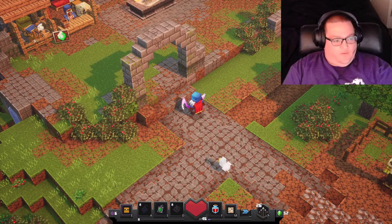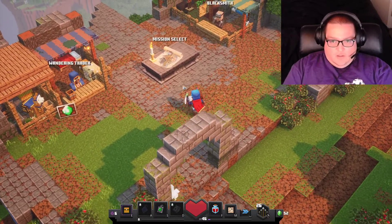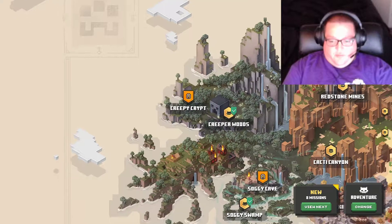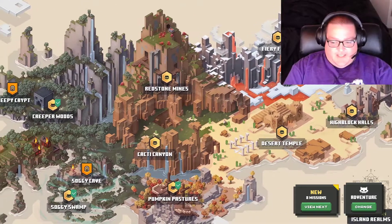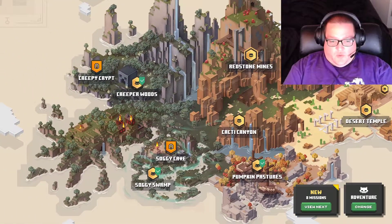I haven't found them all yet. I've only found a couple of them, but one of the ones that's hardest to find is this soggy cave. And I wanted to show you guys a tip on how to find them, especially on the ones where they may not actually be there.